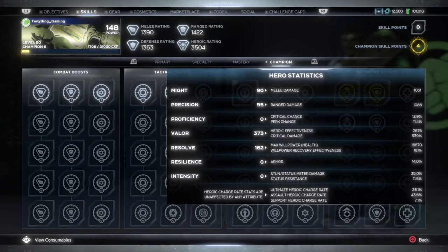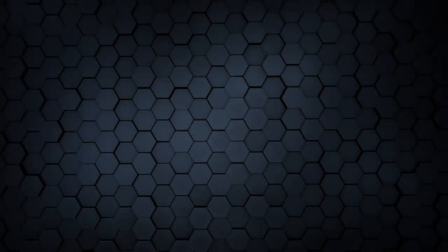Moving on to the heroic charge rate — focusing on the assault heroic charge rate. It's currently sitting at 43.6%, which is normally subject to diminishing returns around this rating. After the upgrade, it jumps up to 46.1% — that is a flat 2.5% you're getting from that. Overall this node is working as intended and actually incredibly strong — you can get an extra 12.5% gain across all your heroics. As far as I'm aware, when you actually pick up your heroic orbs this increases how much you get from them as well. If that's definitely the case, this is a really good stat to invest in.